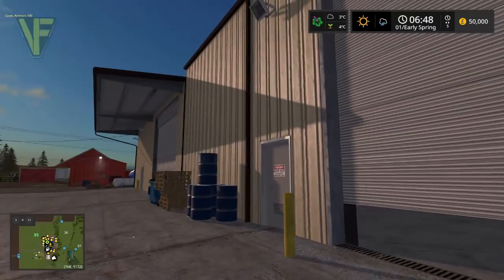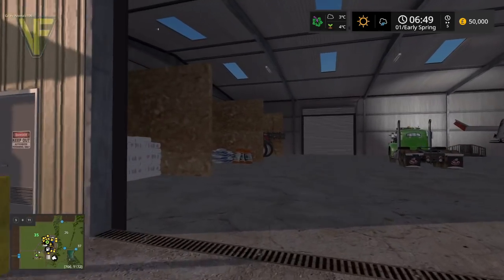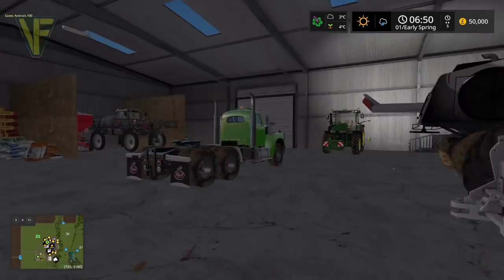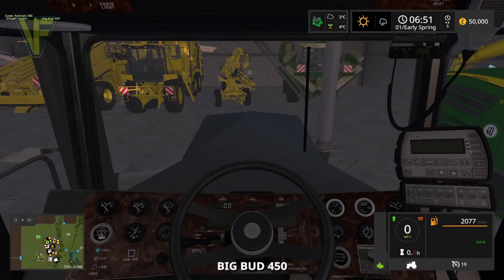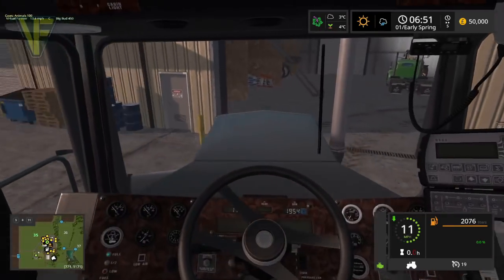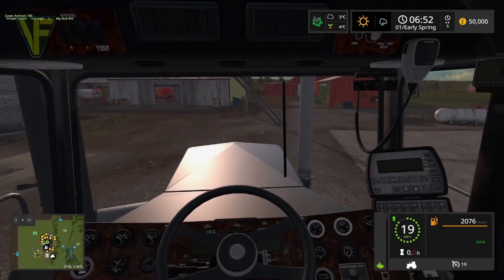Looking at our first day, we have 50 sheep and 100 cows and neither of them are fed at all, so we need to sort our animals out. We also need to get doing some culty plowing — we've got a culty plow and we use the Big Bud for that. The other thing we need to do is deal with a load of liquid manure and slurry. So we're going to get one of our John Deers out and work on our grass with that. Really it's the normal stuff we need to do early on in spring.